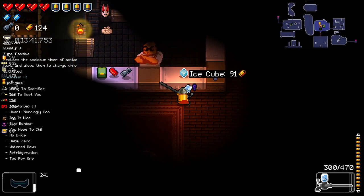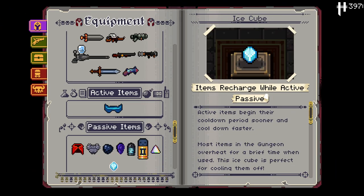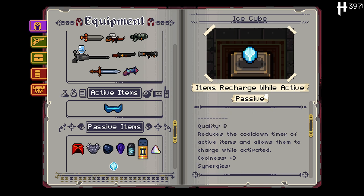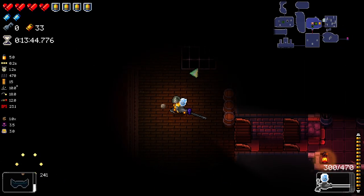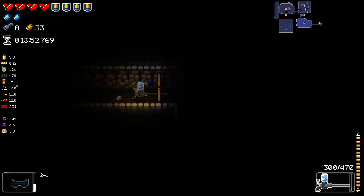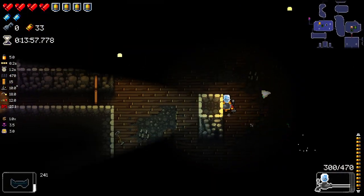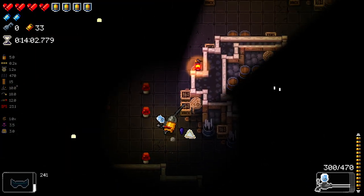Ice Cube! Ice Cube is goddamn amazing for us because it does a few things. I'm pretty sure it activates them to begin their cooldown shorter, cooldown is faster, and it just gives us some coolness as well. Reduces the cooldown time of active items and allows them to charge while activated. That's gosh darn amazing. Will the damage number reflect the new amount now? It did say 400 - I'm wondering if that'll get lower to like 300 or 350, or whatever the new value is.